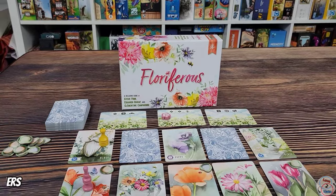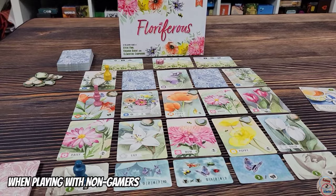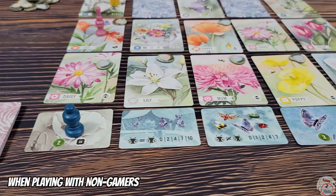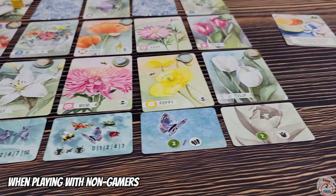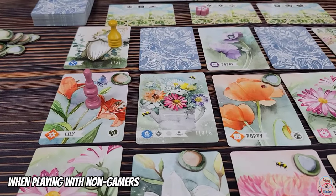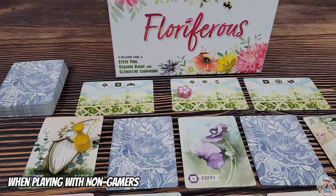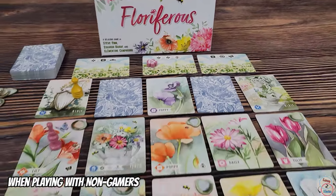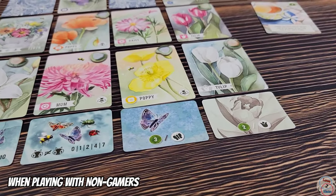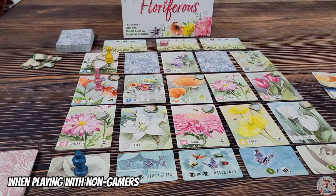That's how you play Floriferous. There aren't too many tricky rules for casual or non-gamers. The biggest thing is to know that you won't score many points if you never take the smaller scoring cards at some point in the game. You can score off arrangement cards, sculpture cards, and end-of-round bonuses, but for the most part you'll want those scoring cards. Taking them does mean you'll go last in the next round, but that's the price you pay if you want to score points.